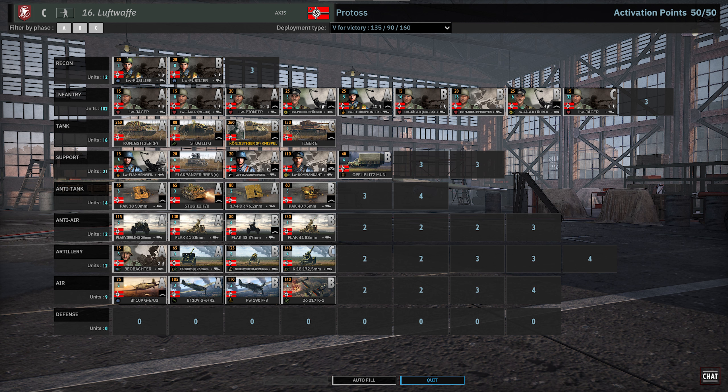Their infantry tab is basically all Disheartened units all the way across: Luftwaffe Jaegers, Luftwaffe Sturm Pioneers. The cool thing is the leaders come with the Discipline trait, which is really cool. We have the Luftwaffe Flockkampf Thruppen and the Luftwaffe Jaeger MG-34.